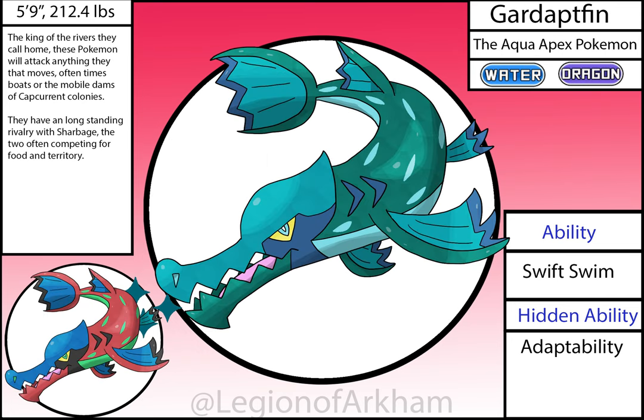Gardaptfin, the Aqua Apex Pokémon. Slap a Dragon typing on Adaptogill and you get this monster. They're based on alligator gars since the bowfin and alligator gars are in the same general family. This got a decent amount of changes in the redesign — I streamlined the fins and gave them a little more curve so they looked like tiny claws. I altered the head shape to break up the silhouette and added the pattern on the back to break up the colors. Overall, I love this mon — it's probably one of the better ones in this region.